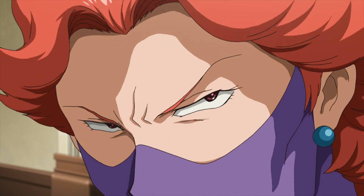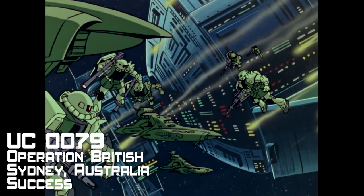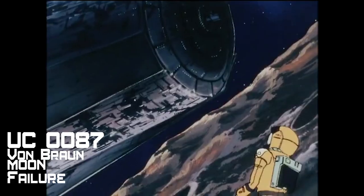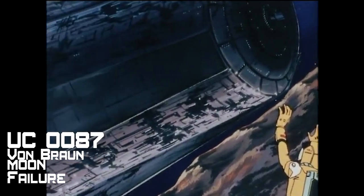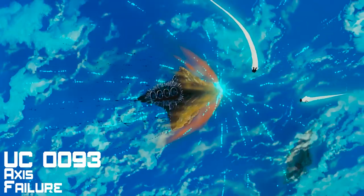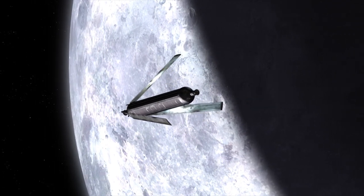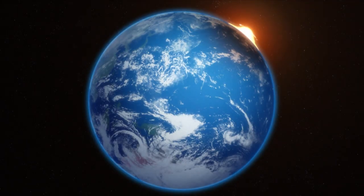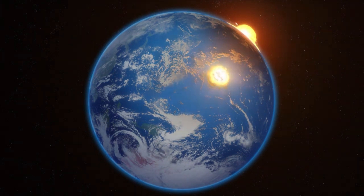It also set a precedent for battle. Once the colony is out of the box there is no amount of Spacenoids that you can stuff back into that box. This is now a tactic that can and will be used again in space battles. So let's dive into Operation British, the colony drop that occurred using Side Two and the devastation of Australia.